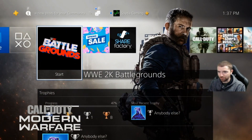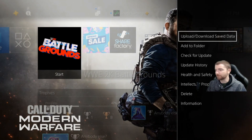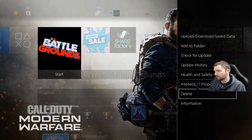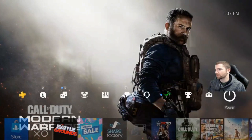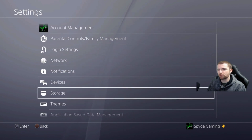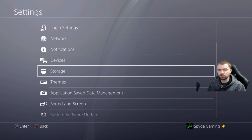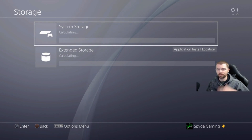So as you can see on my screen, I have the 2K Battlegrounds app. You would think, okay, let's just delete and uninstall the game from here — you can delete the application from that screen — but this actually won't work.